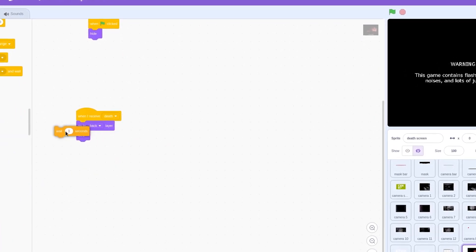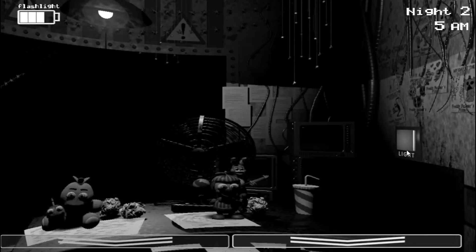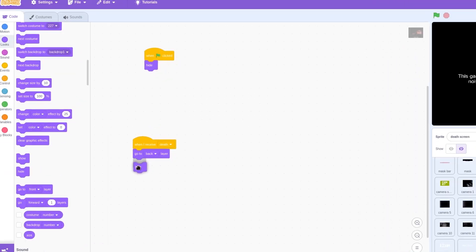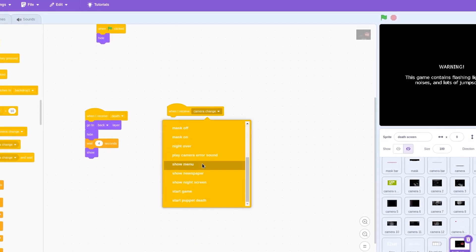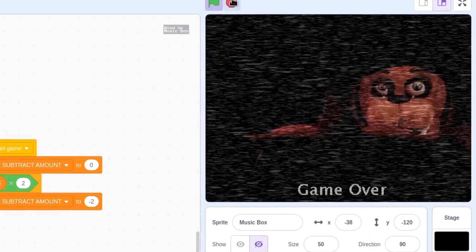If the music box isn't wound up, the puppet will come for you, leading to a game over. This adds an extra layer of challenge as the player must balance checking cameras, wearing the mask, and winding up the music box. We'll create a timer for the music box and script it to wind down over time — if the timer runs out, the puppet will activate and initiate a jumpscare. We'll add the death screen to complete it.